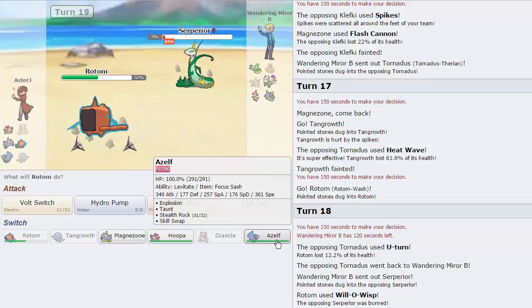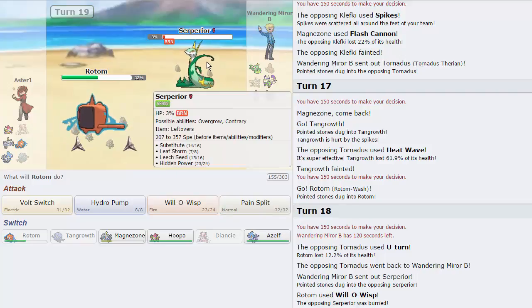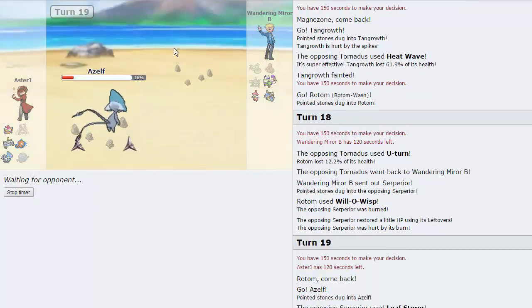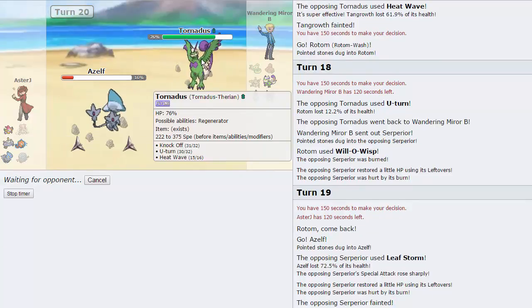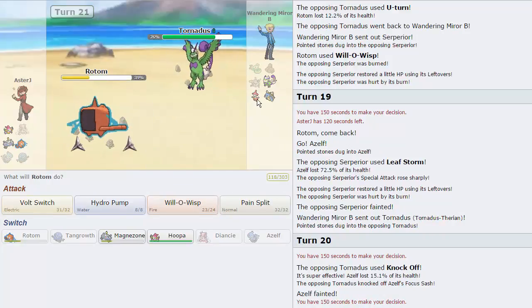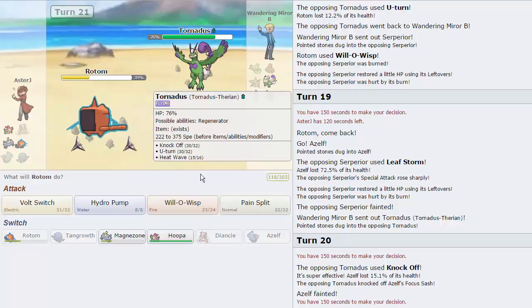I consider going into Azelf. I don't take Spikes and only take Leaf Storm, but I need to keep Rotom for Tornadus. Magnezone can only come in one more time now, so I go Azelf. I think we might lose because I don't have fast enough Pokemon. Serperior dies to the burn right there, and my opponent goes into Tornadus — which is his best play. Tornadus is Assault Vest, which is really annoying. I have to let Azelf go down to Knock Off. Good news is I can Will-O-Wisp now freely, which I think is my best play because I don't want Mega Medicham coming in for free — and if I burn Tornadus, Hoopa might survive a Knock Off.